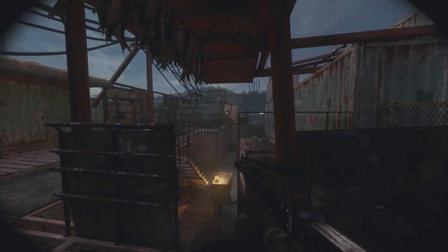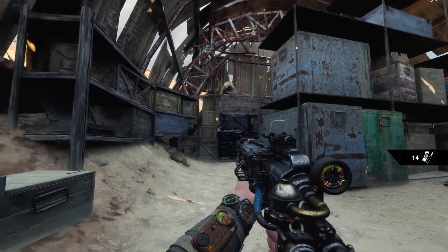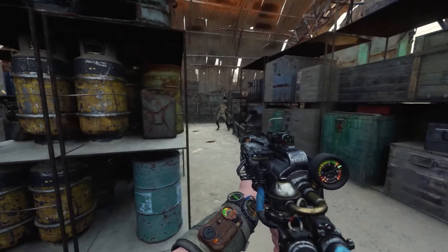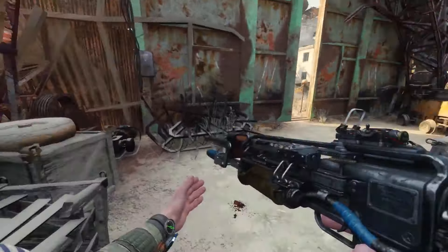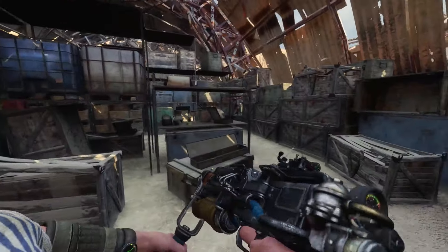The narrative unfolds through a gripping story that delves into the human condition amidst devastation, offering multiple endings based on player choices. Visual effects are impressive, with dynamic weather and lighting effects adding to the immersive experience. Metro Exodus offers a compelling mix of action, survival, and narrative-driven gameplay, perfect for fans of atmospheric shooters.